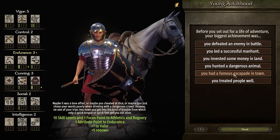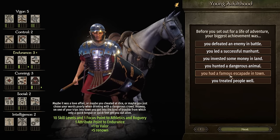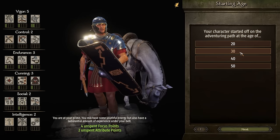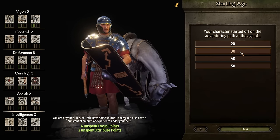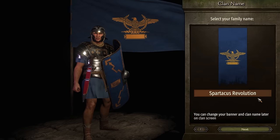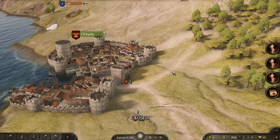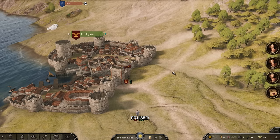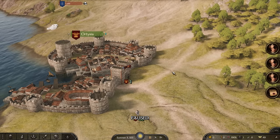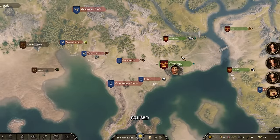Spartacus has recently escaped from the Ludus and taken all of his gladiator brothers with him. He is known for a famous escape and has had gladiator training as well as battles, making him a veteran. Our group will be called the Spartacus Revolution. Our goal will be to get as many slaves and gladiators to freedom as possible - even if that means destroying the Roman Empire.